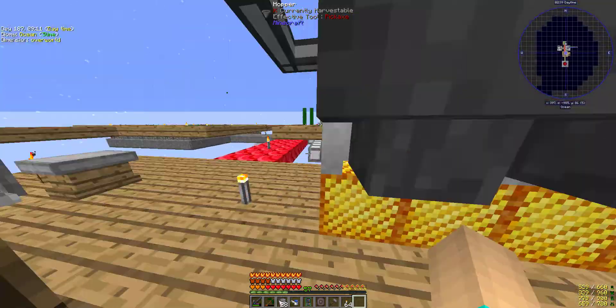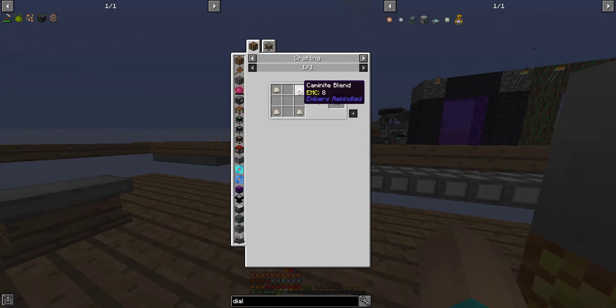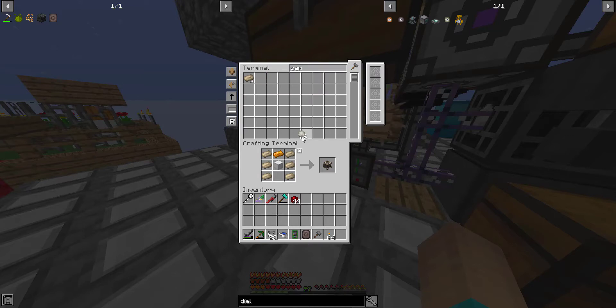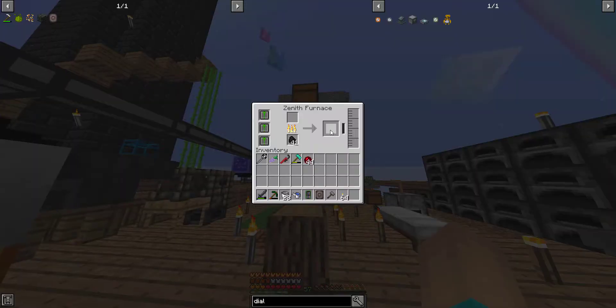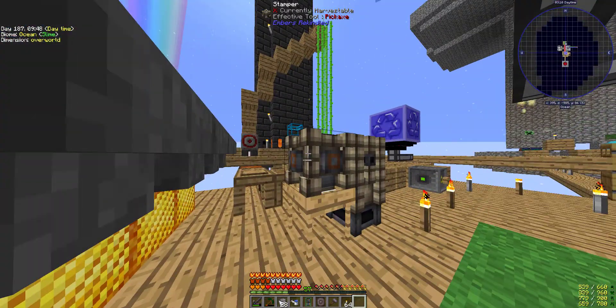So I think if I put a... I need to make a plate stamp, and then molten copper in there. Raw plate stamp, which is from Kamenite Blend. Do we have Kamenite Blend? We do — two, three, four. Raw plate stamp — let's toss this in our super fast Zenith Furnace. Oh, it got pumped out of this chest. Okay, so we do that.